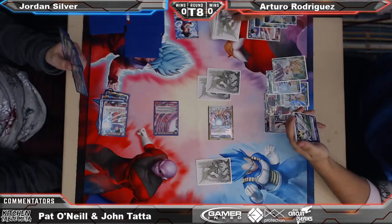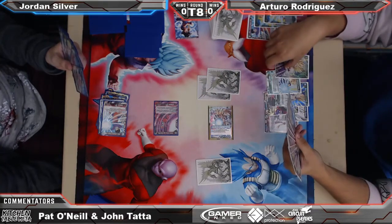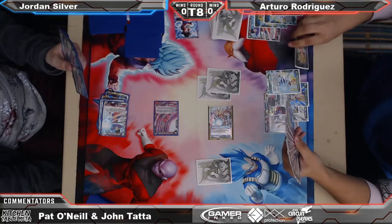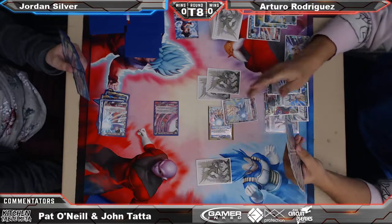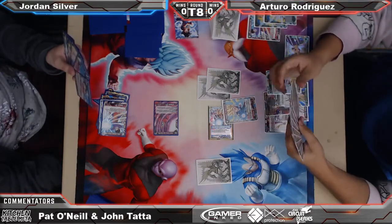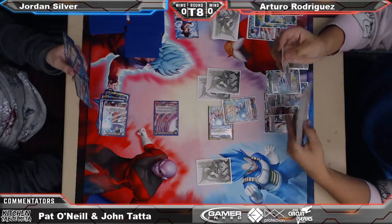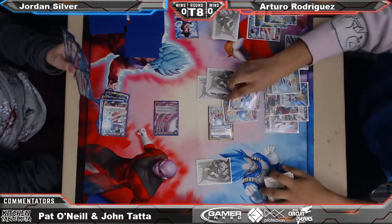I guess he doesn't play any triple. So we've got leader into Rildo here. See if Arturo combos — or how high he goes, rather. Jordan has five or six cards, I think? We're up to 25. Is your King Vegeta surprise attack? Yeah, that's definitely what that looked like — and main boarded. This deck is interesting: double line-breakable Goku here, and a Mighty Mask.